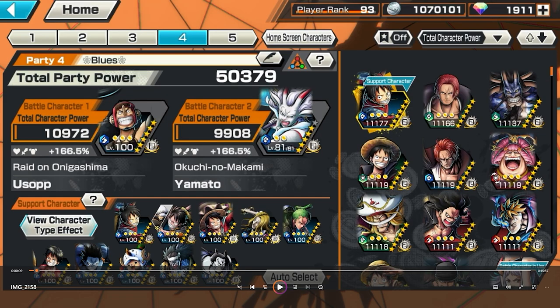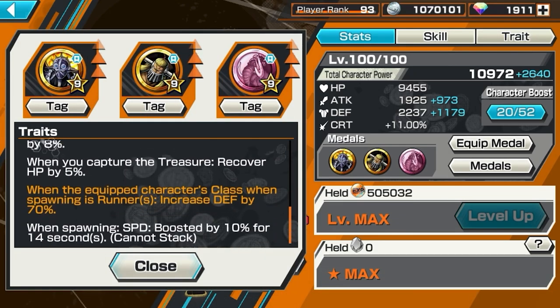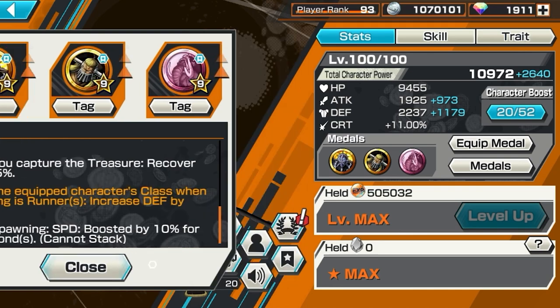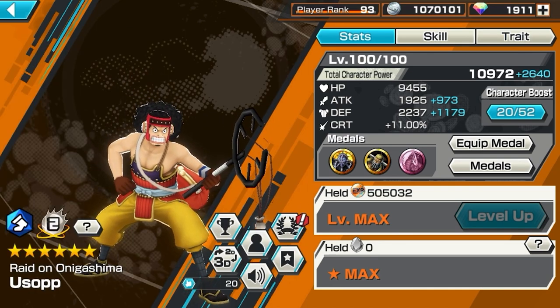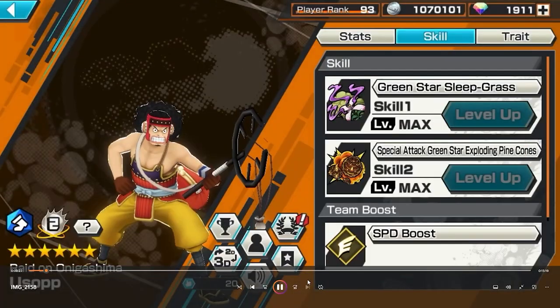So yeah, 166.5 - some whale shit right here. Let's look at the Usopp build. He's running the Animal Kingdom Pirate set. This is actually a really good runner set - the King, Jack, and the Event Jack medal. He's running attack and defense. Skill one is where he puts the enemy to sleep and can get the treasure while the enemies are asleep - they have to be on sleep for you to get the treasure even on their own treasure area. Skill two is just a basic explosion skill.